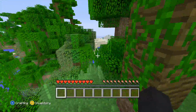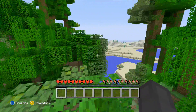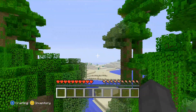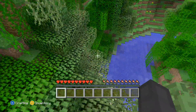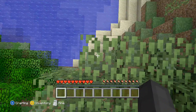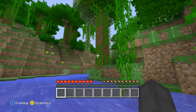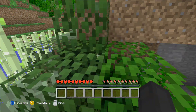We are already in the first minute or so of the video. So we have - well, I like to call that a desert. That's a desert over there. What's down here? Nice little river. We have a cave here with some coal.